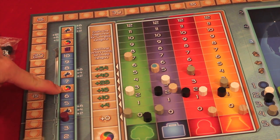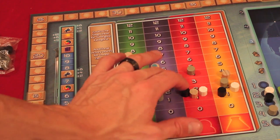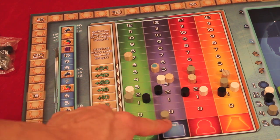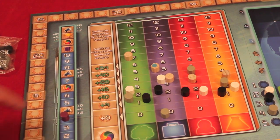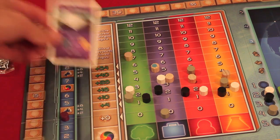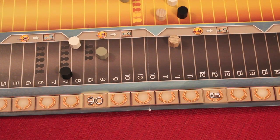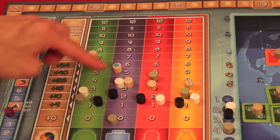At the end of round six, there's a sustainability assessment. You look at your lowest marker across all four tracks. If your lowest is at three, you receive eighteen points; if it's lower, you get fewer. If someone never moved up on a track, they get zero points. At end game after round ten, you do end-game card scoring, another sustainability assessment, then income scoring where the highest income gets twelve points, second gets eight, third gets four. Finally, one last PR assessment determines the winner.